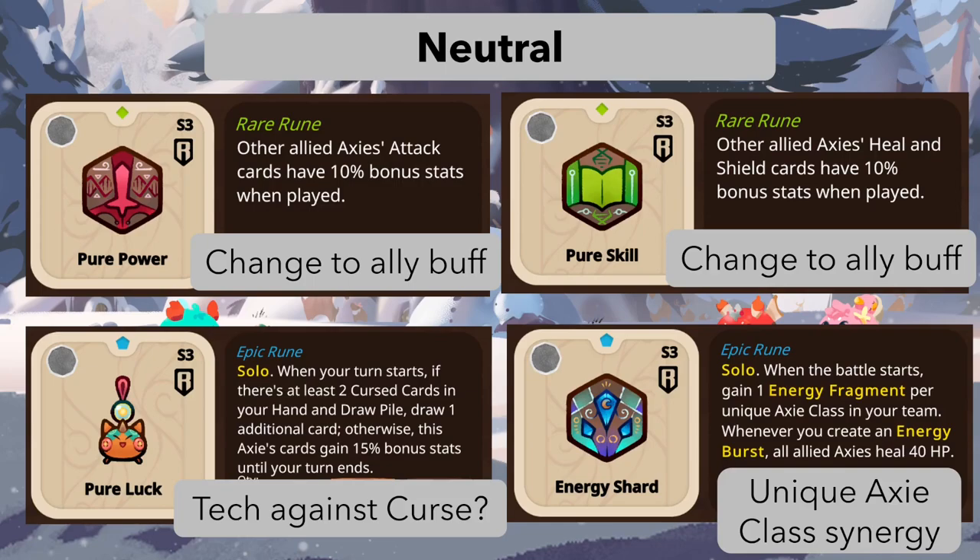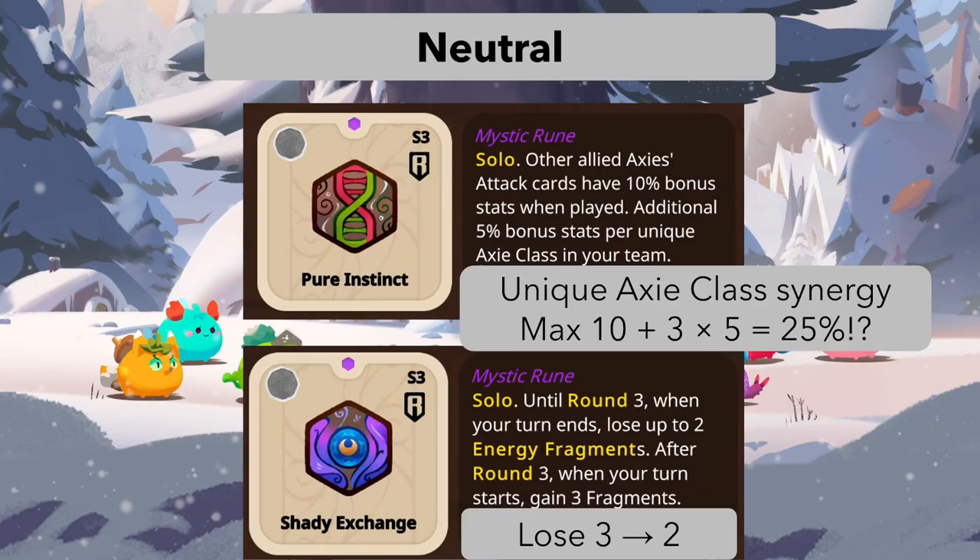It's a tech against curse cards, but it doesn't deal with curse cards — it just draws you an additional card. You might want to increase card draw and finish your opponent during your second cycle. There are also cards that shuffle curse cards into your own deck, which could synergize. But gaining 15 percent isn't much for an epic rune. I don't think this will get played much unless curse is everywhere.